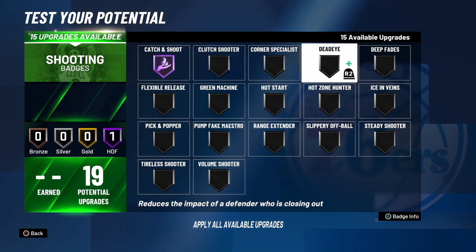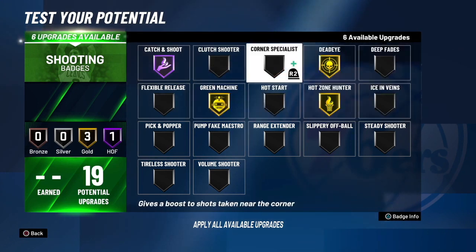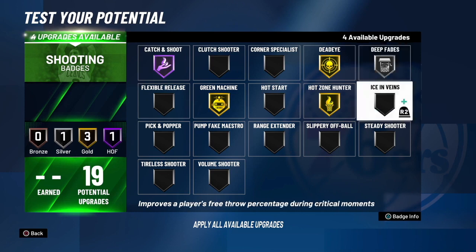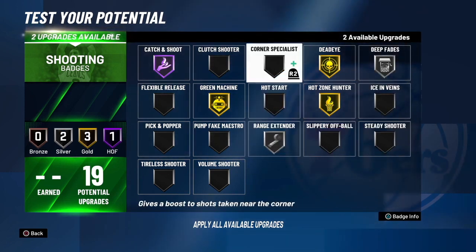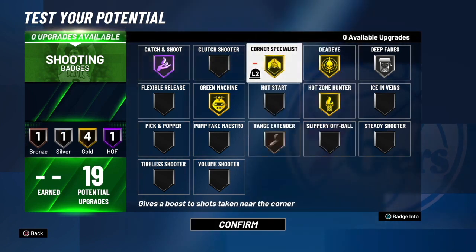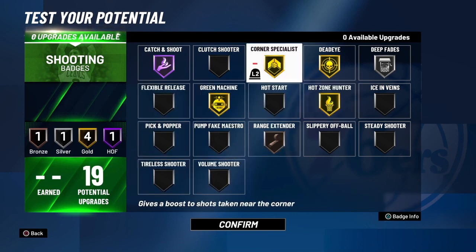For shooting badges, this is mostly for mid-ranges: Hall of Fame Catch and Shoot, probably gold Dead-Eye since it will be easier to contest shots, Hot Zone Hunter on gold, Green Machine on gold. Deep Fade on silver — this guy can go in the post a little, and if a guard switches on him it's helpful. Range Extender on bronze or silver for mid-ranges, and Corner Specialist on gold if you're spotting up from three.